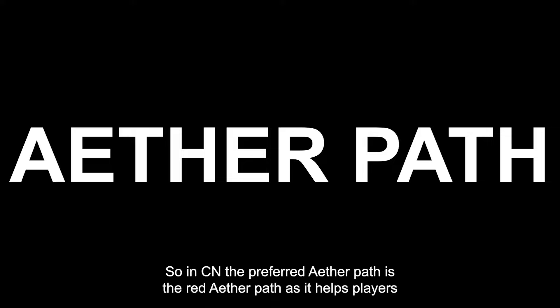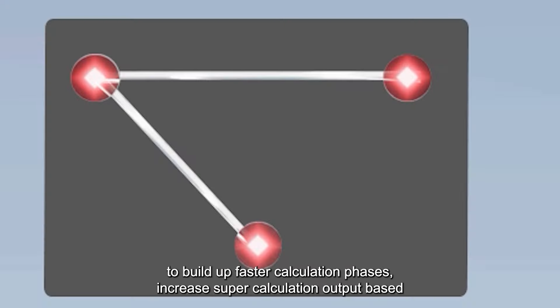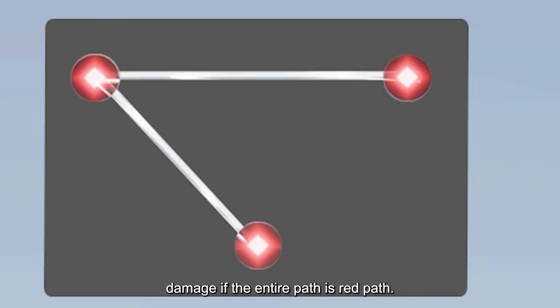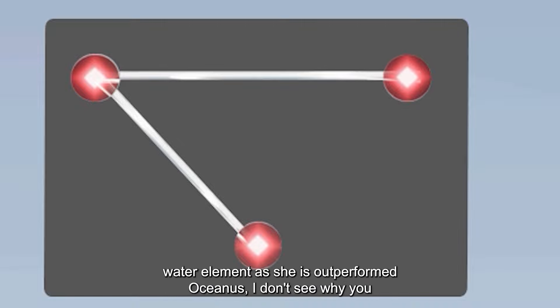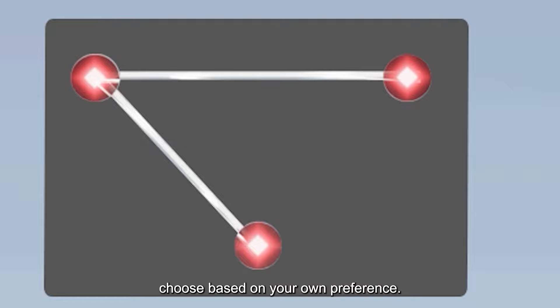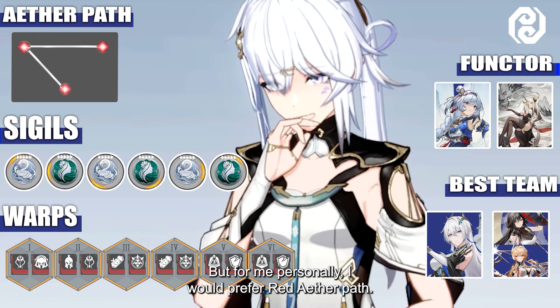In CN, the preferred Aether Path is the Raid Aether Path, as it helps players build up calculation phases faster, increases Super Calculation output based on Divine Grace consumed, and boosts critical rate and critical damage if the entire path is the Raid Path. Since Ziming is the main DPS for Water Element and has outperformed Oceanus, the Raid Path is the clear choice — though you can read the other paths and choose based on your own preference.